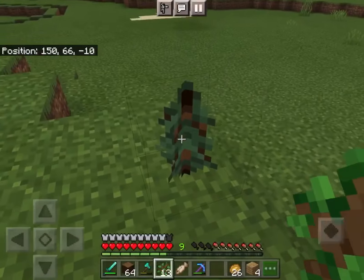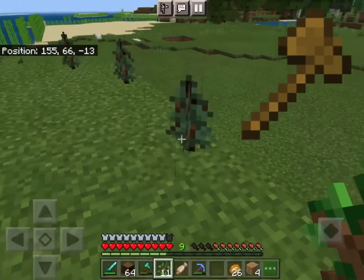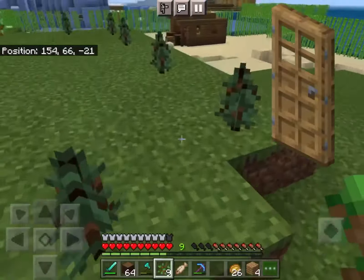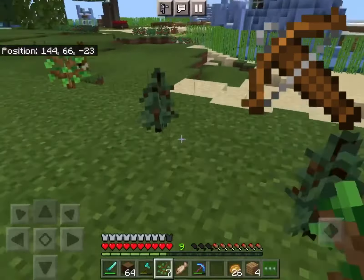These next items burn one item. They are a bowl, a wooden sword, a wooden axe, a wooden hoe, a wooden shovel, a wooden pickaxe, any sign, any wooden door, a bow, and a crossbow.